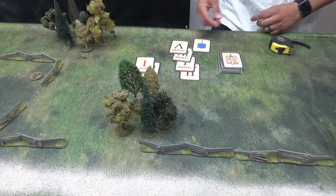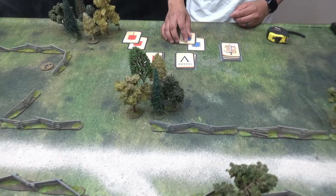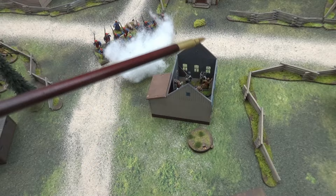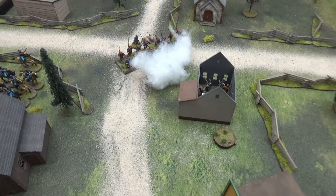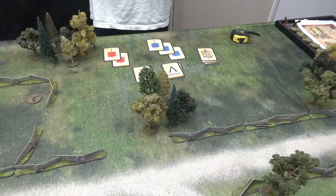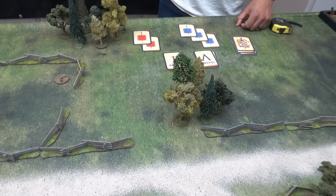Blue flag, then leader five — just Corporal Finn with the big group formation. Then red flag, then another red flag — two in a row. Three red flags in a row, so we roll on the random event table for the last unit that did something — those guys who shot. The result is a pall of smoke, so between the two positions, smoke is hanging around, meaning minus one to hit through that area.